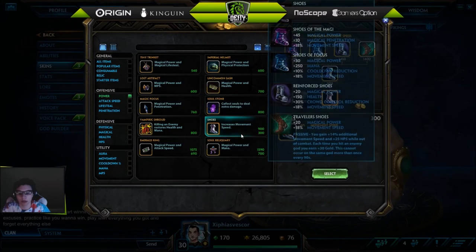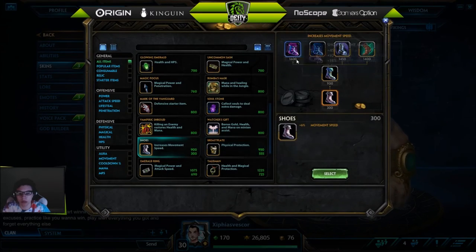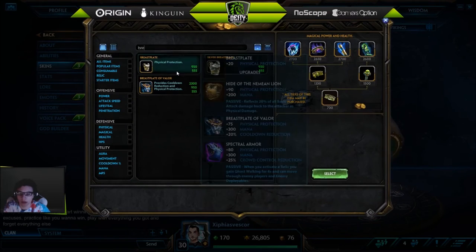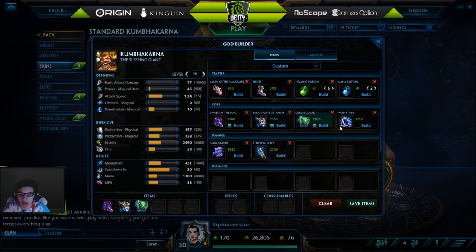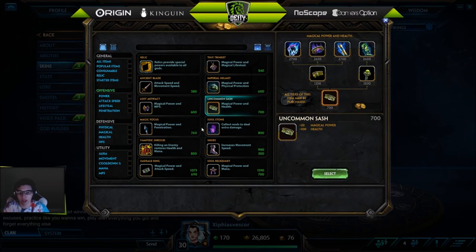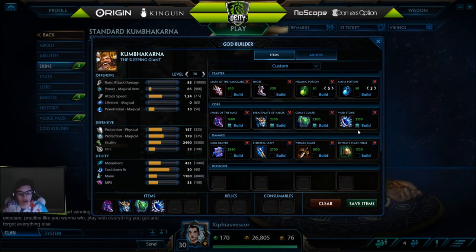Kumba is pretty much the same thing as Khepri but we're going to go through this anyway. Start with five pots and three mana pots, then pen boots. You can go Warlocks but I don't really recommend it, so I'd put down Breastplate — either Breastplate or Genji's. Then you can go for Void Stone and definitely Soul Reaver somewhere in this build. After that everything is situational — you can get tankier or more damage, Wing Blade, Dynasty Plate Helm.